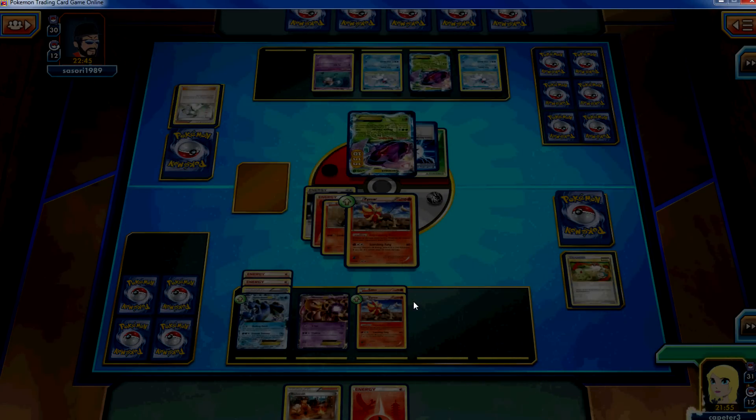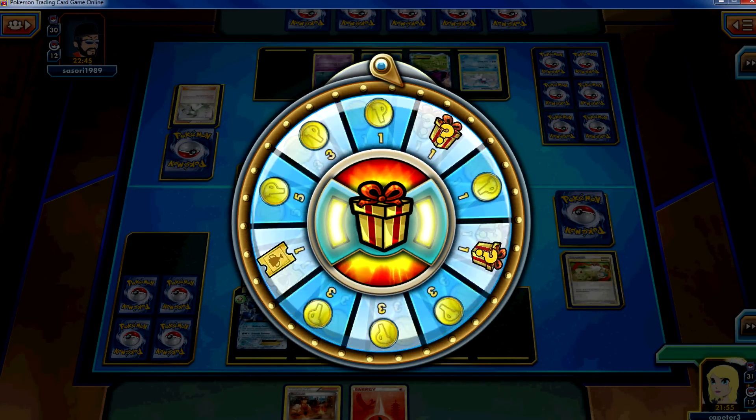I'm getting a pretty nice hand, but as you can see, once I switch back, that's going to be another two prizes when I knock out the Genesect, and that's not good for him. Like I said, the main reason I wanted to show this video was just because of that awesome second turn. It's not every day that you're able to get the turn-two knockout in this format when you're not using something like Lugia. So I just kind of wanted to show it off. Thanks everyone for watching, and stay tuned for more.